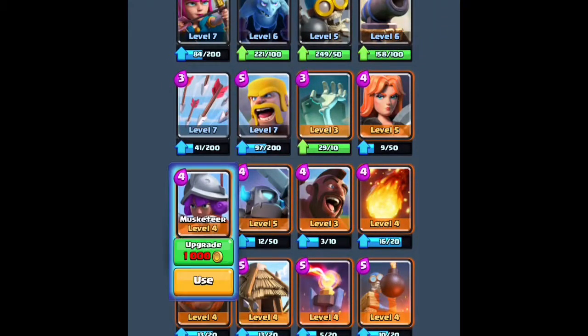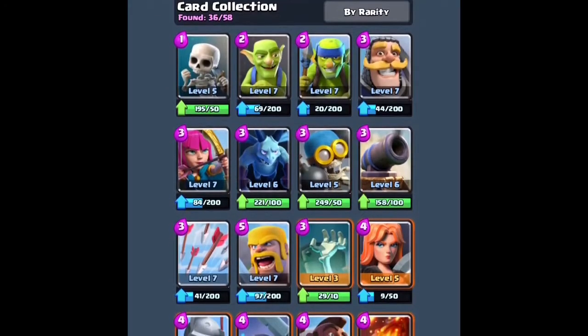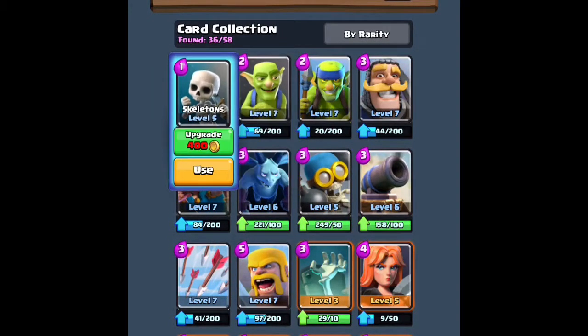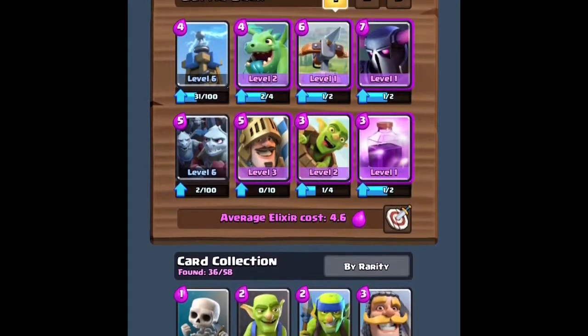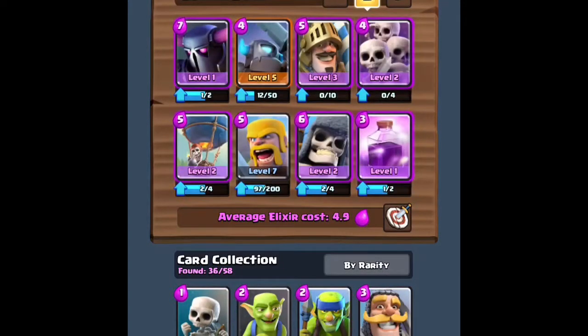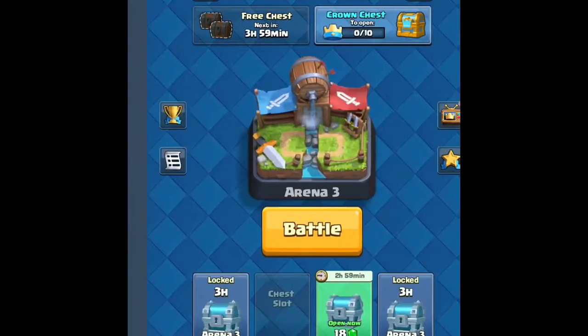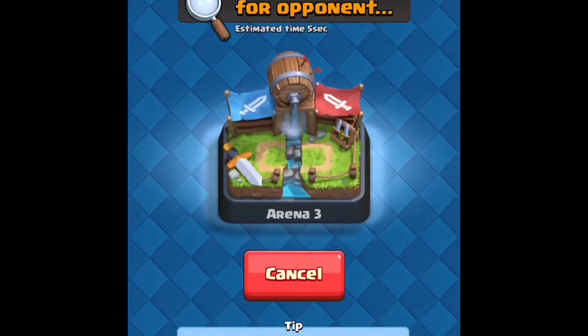I also use this one a lot but I don't have enough coins now. I either would have... yeah, Musketeer — that's what I need to save up for. Musketeer, Minions, probably the Cannon and this one. These are my three. They're pretty good, I mean I don't really use them a lot. But let's just get started.